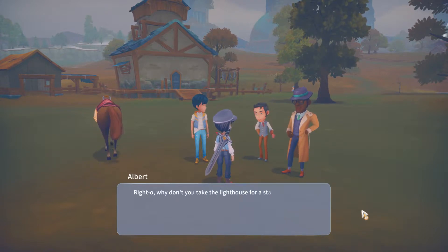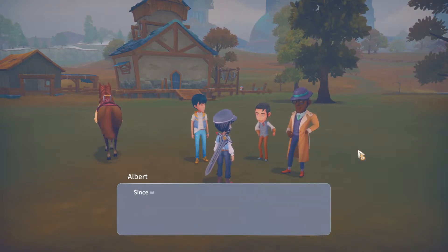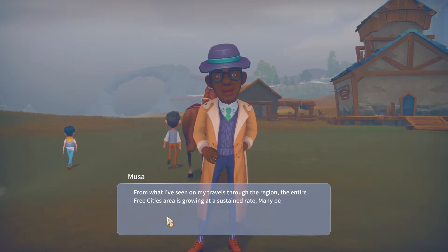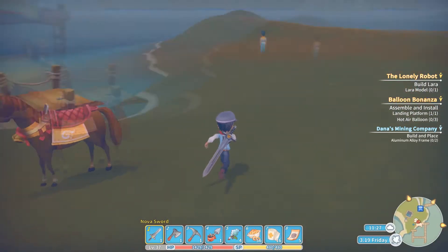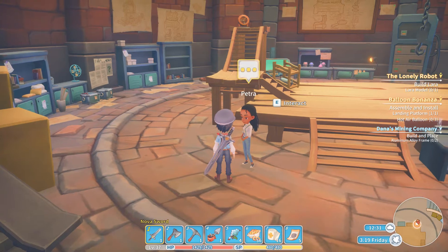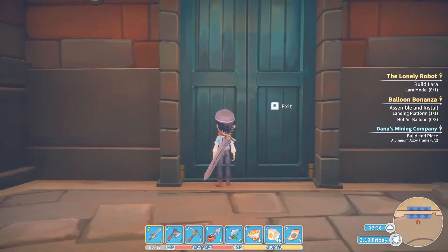Albert says, 'Why don't you take the lighthouse for a start? For that, I'll need you to build a light source. Think you can handle that?' You bet, no problems. 'Since we haven't built a lighthouse in this area before, you'll need to talk with the research center on how to build that.' Petra says: 'This is a light source for the lighthouse — sounds complicated since it needs to pulse. I haven't really worked with lights before, so this should be fun. I'll get started right away. Why don't you bring me five data disks to help with the research?' Done deal — I carry them around all the time. Here are five of them. We'll wait for her to get back to us with the diagram.